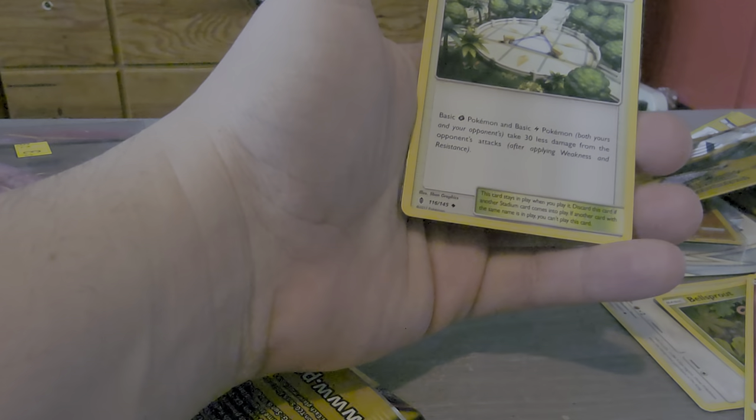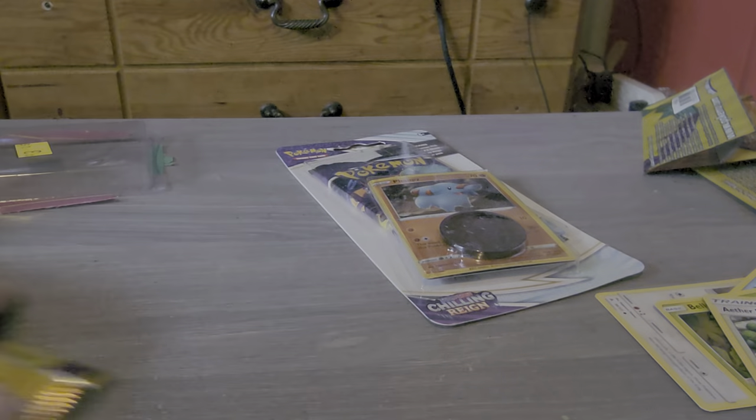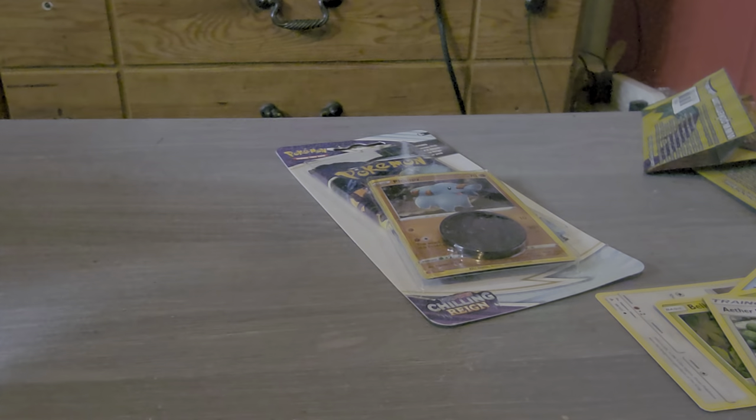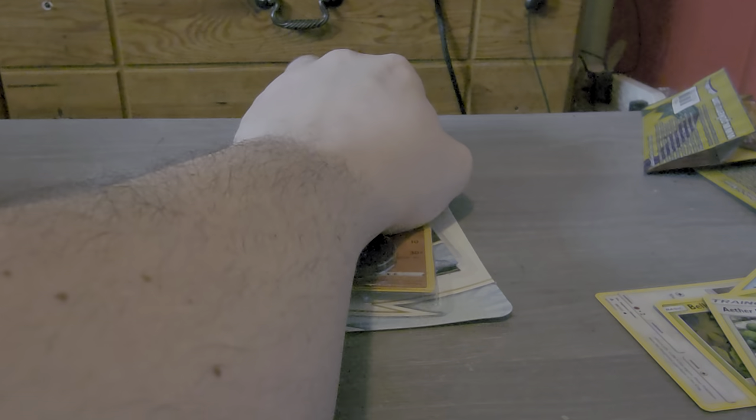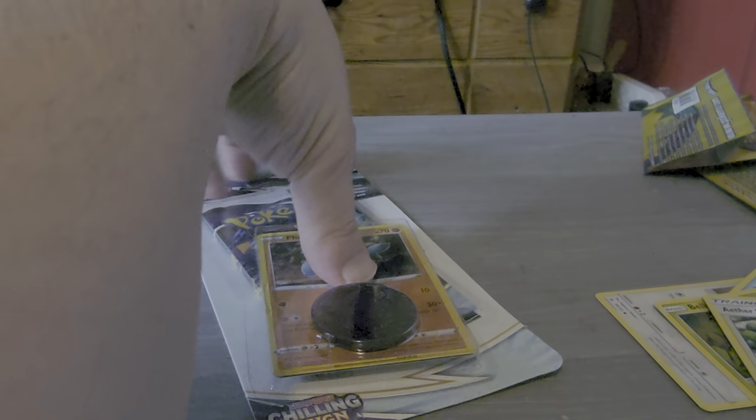Bellsprout with Vine Whip. Cottonee with Continuous Tumble. A Fairy Paradise Conversion Area, and this.